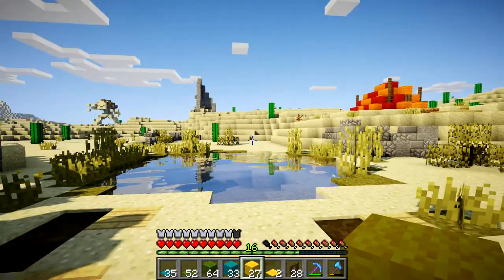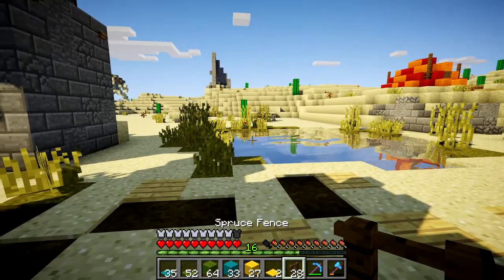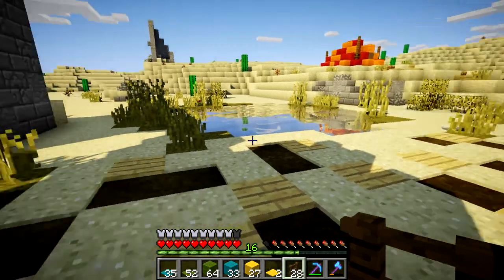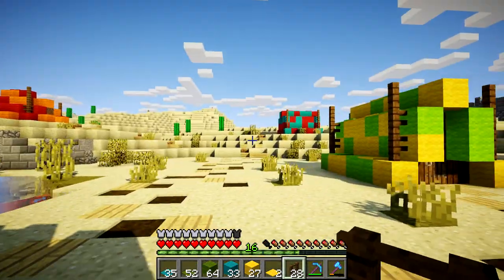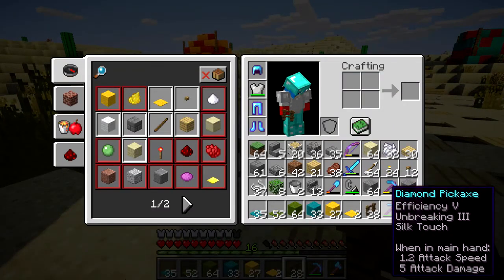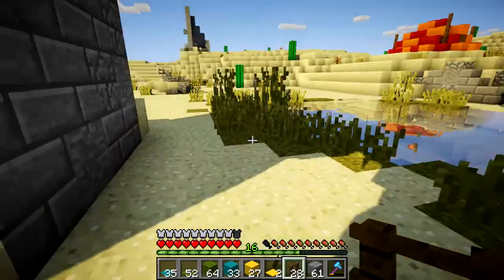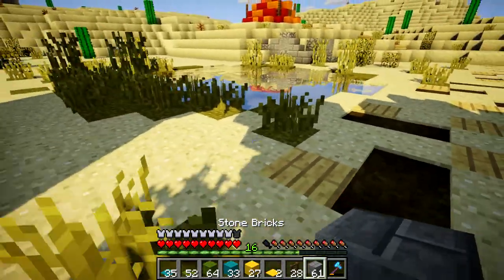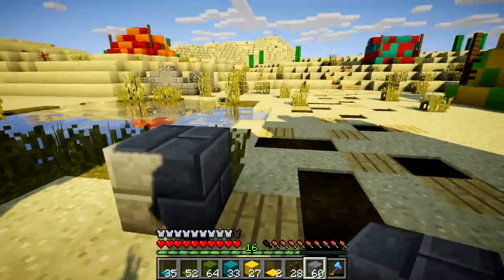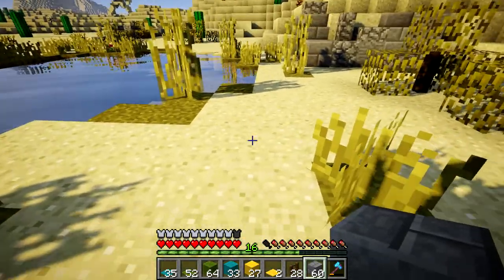I spruced it up with extra grass — double tall grass because water is here, that makes sense. If you lived in this kind of area you'd want to spend time relaxing here and protect it to an extent. That is kind of what we're going to do — we're going to put a canopy over it. I'm having a lot of trouble with inventory space. These are just going to mark my pillars.